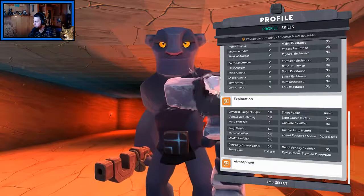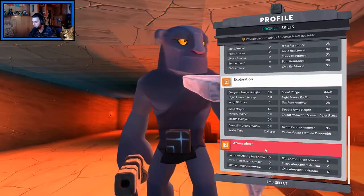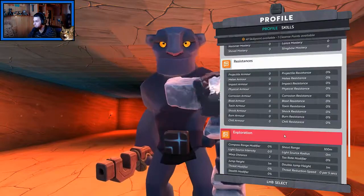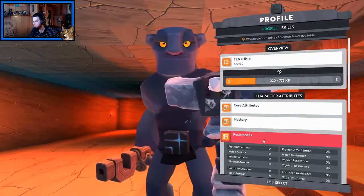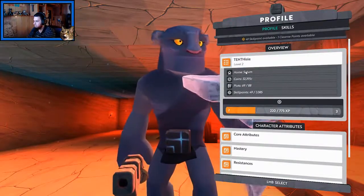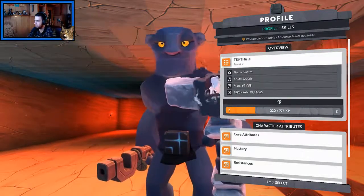Death penalty modifier is 0%. Oh man, there's some depth here. Let's look at atmosphere — corrosion armor, duxent atmosphere armor, burnout atmosphere armor, and all this stuff. That's really cool stuff. Holy crap, that's incredible. Just tighten these up here. That's some incredible stuff. Oh, I can actually see how many coins I have for once. Sweet. I never remember how to check this, and everything's all organized now.